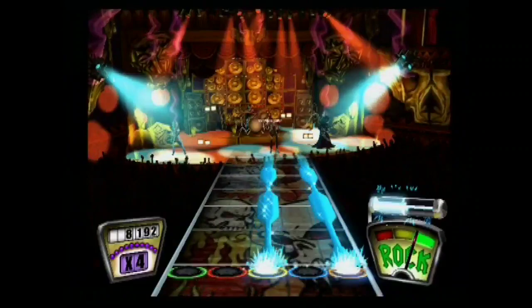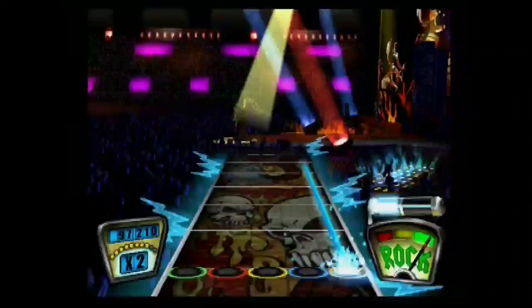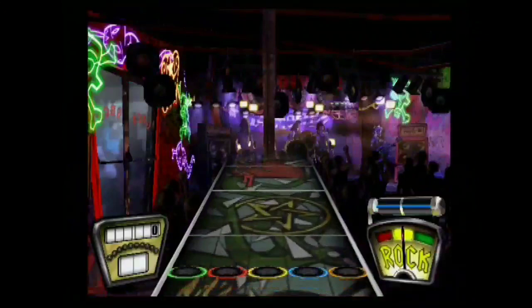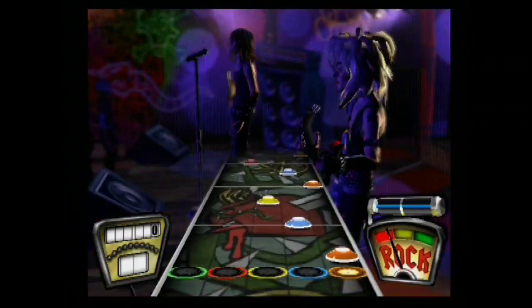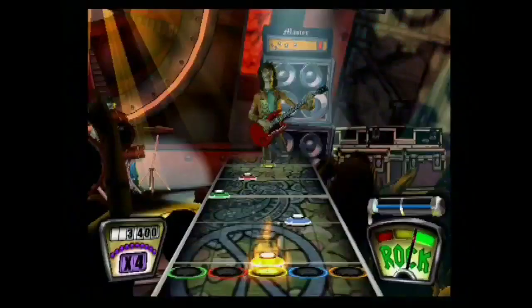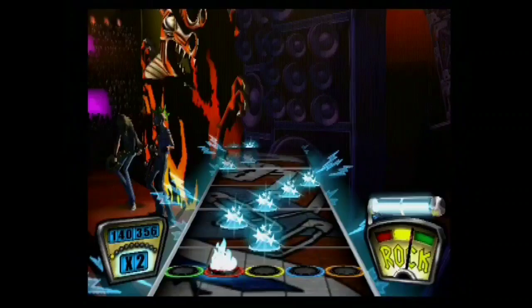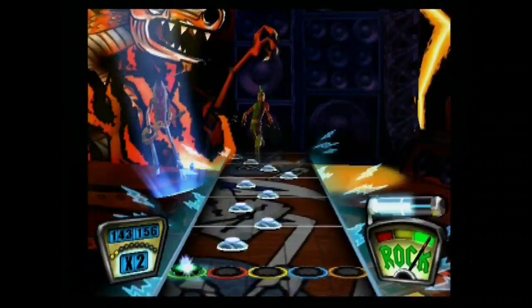Use star power whenever you're about to fail or want to increase your score. The player has a rock meter in the bottom right of the screen, which tells the quality of the player's performance. Red is not a place one wants to be — it indicates the player will fail if they do not improve. The fretboard will flash red if the player is on the edge of failing. Yellow means the player is doing fine — not failing, but not amazing. Green means the player is doing great. Star power can get one out of failure and into the green, doubling the value of notes and making it easier to recover from a tricky segment.